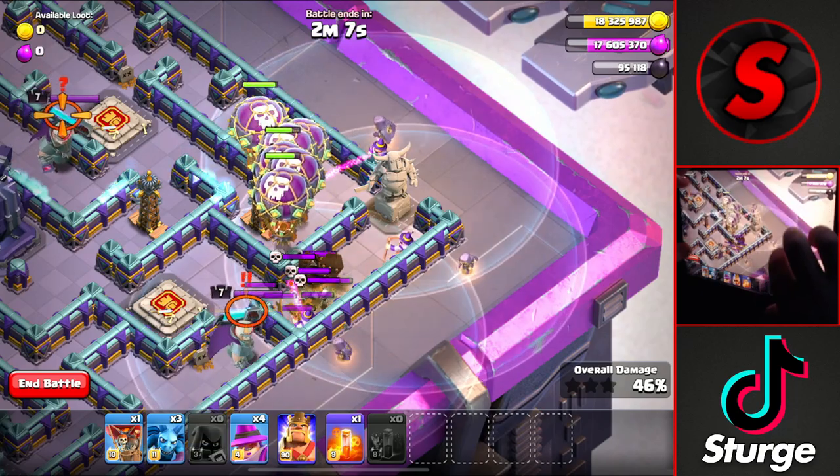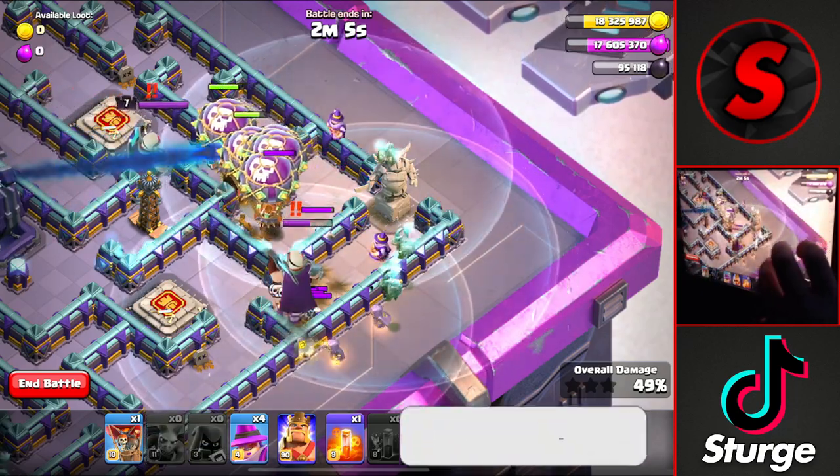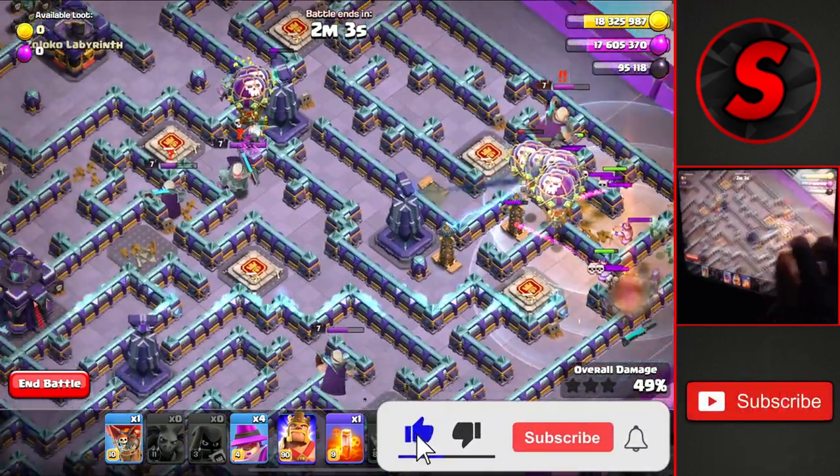Dropping three wardens, the three remaining headhunters, and the three remaining minions to take down the right side of the base.